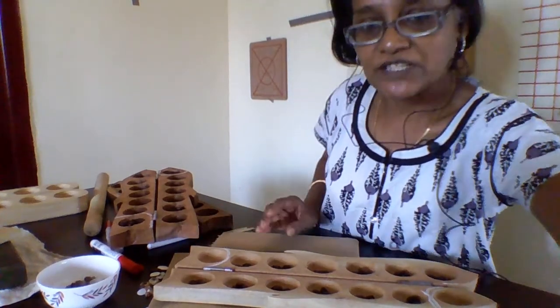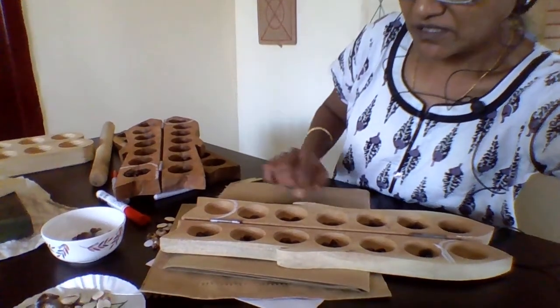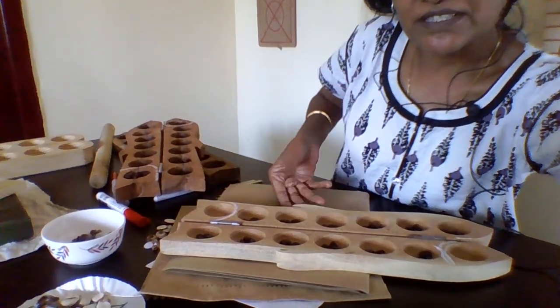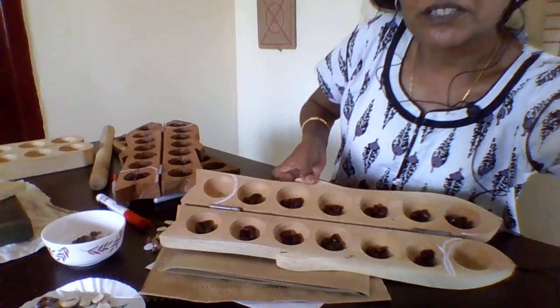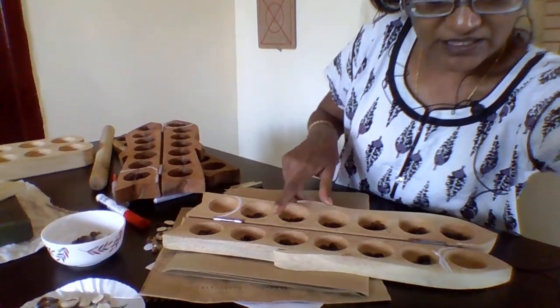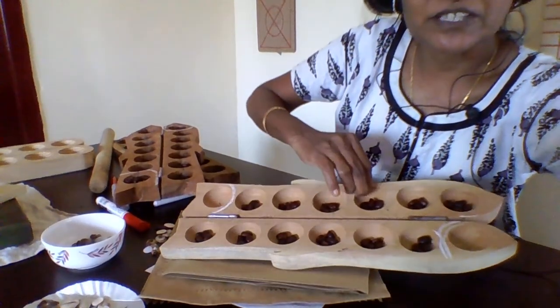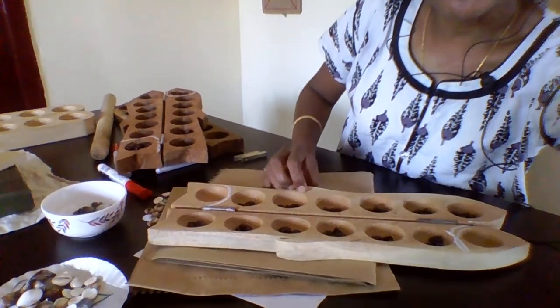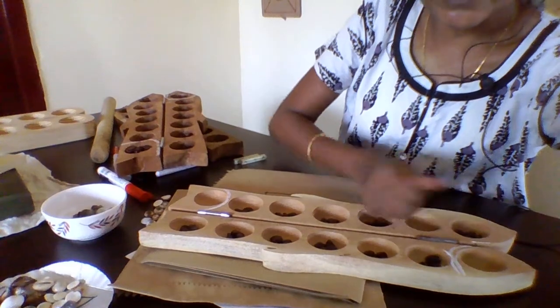So the Mankala board actually has got only 6 holes on both sides, and the other last 7th one is called Mankala. I have marked each player's Mankala separately with a chalk piece. I will tilt the board now. You will only put 4 seeds in each hole.